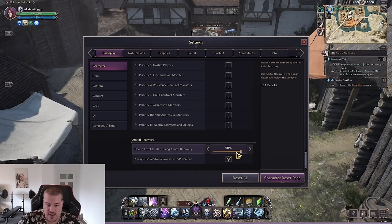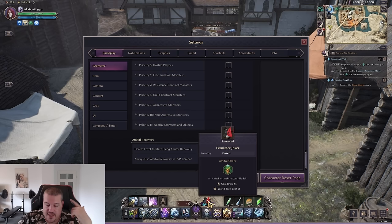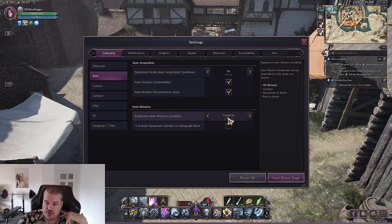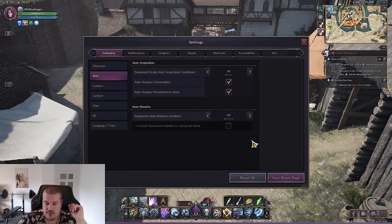For PvE I recommend the army toy at 90 percent, because it ensures you're constantly regenerating health and should be permanently running. The leaves you need for the army toy are not expensive. For items automatically going to your inventory: while leveling and still working through your lithography book, keep auto dissolve off. But once your lithography book is completed with all gray items, turn auto dissolve on to 'common' so all gray items are automatically dissolved and you have more inventory space.